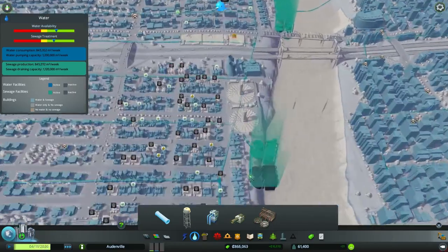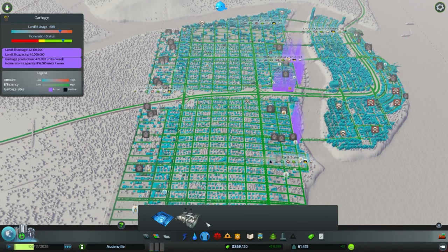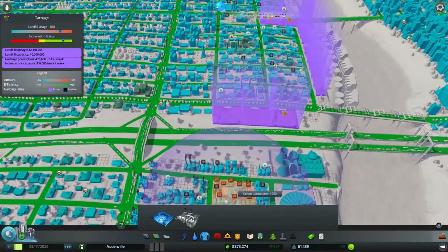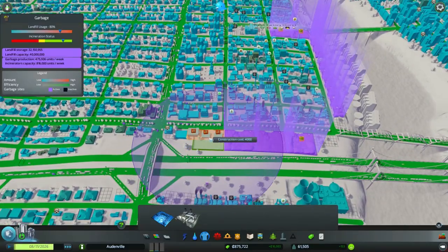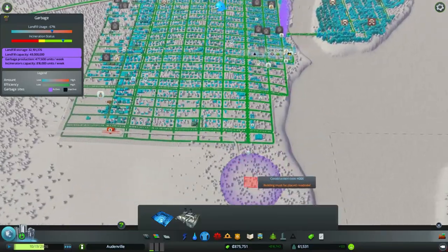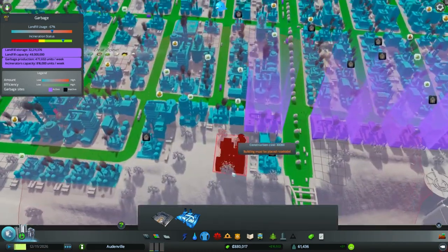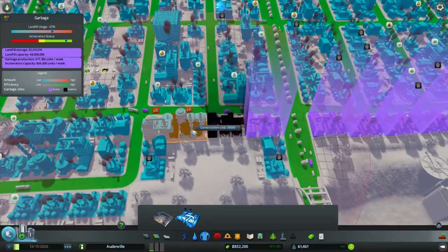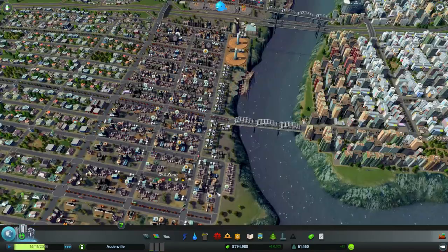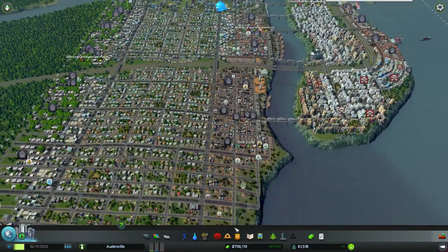Another treatment plant — did I connect that up? Yes, I did. Garbage — incineration capacity is great. Landfill usage is still increasing because it's not going to deal with all the garbage. I can probably stick another landfill right there. I also have to consider the distribution of all the landfills because we're getting pretty far out. I might have to consider building another landfill site down there, or instead just build more incinerators. I'll build another one — maybe two incinerators, maybe three. We're going to incinerate all the garbage. Garbage — I think it's a solved problem here.